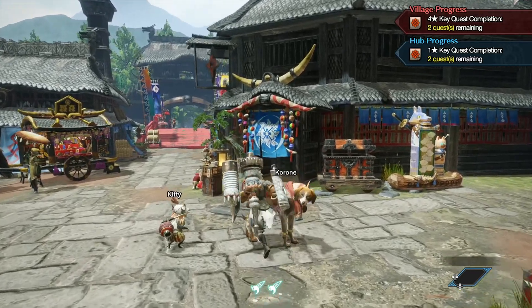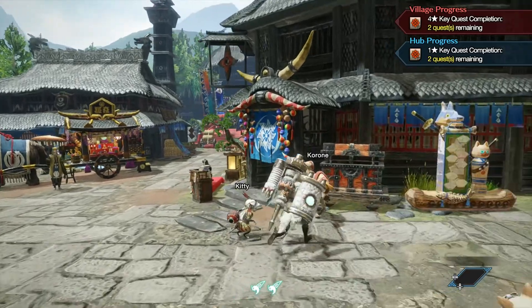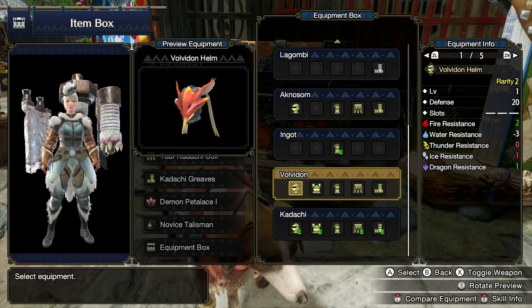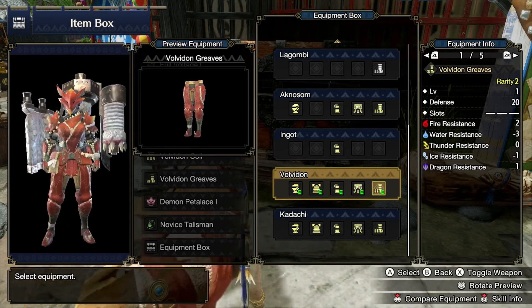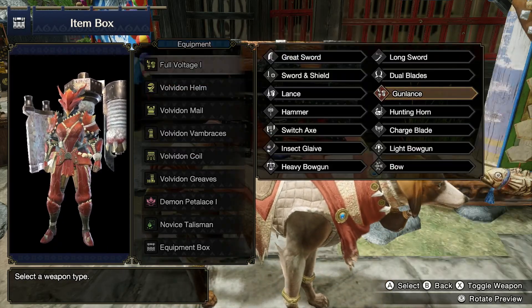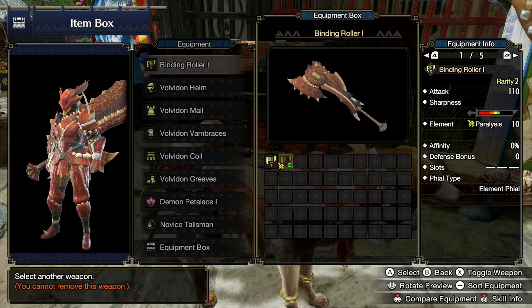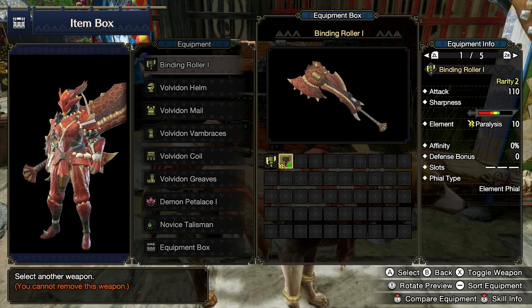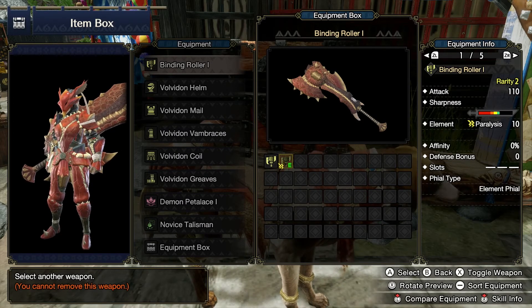I was messing around with gun lance and getting some good kill times — it's pretty fun. Before that, I also farmed the entire Volvedon set, which looks cooler, no doubt about it. And to go with that I made the Volvedon switch axe, which also looks really cool. I was getting good kill times with that too, so I don't really know which one I want to go with.